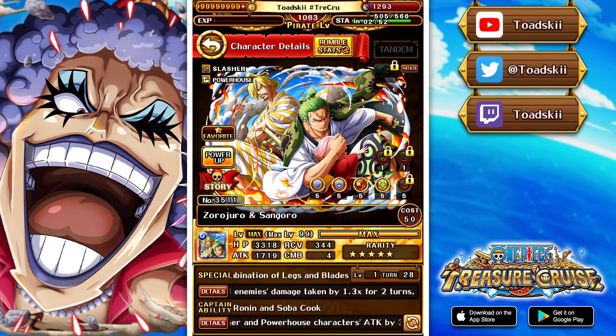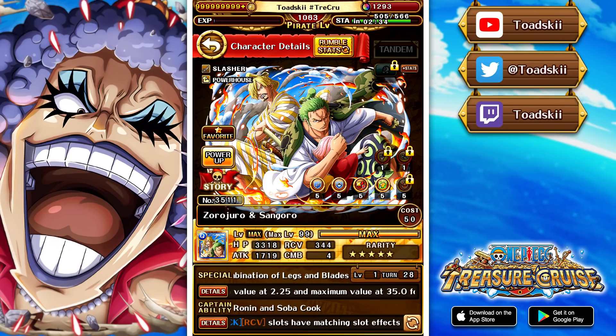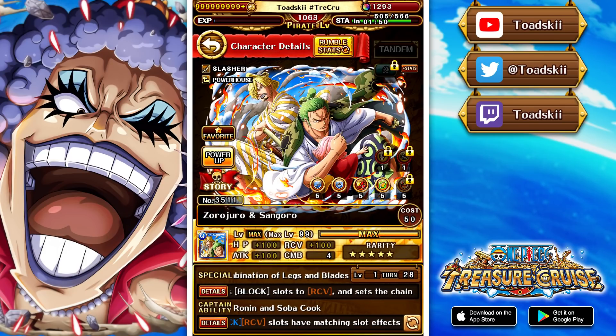The next character is Zorojiro and Sangoro — a QCK Slasher Powerhouse. Their captain effect boosts those two classes by 3.5x with a 1.3 HP boost, and also gives you STR, QCK, and RCV slots as matching. That's a really nice captain effect for a free-to-play captain. Their special increases damage taken by enemies by 1.3x for two turns, does 100x his attack in typeless damage to all enemies, changes block slots into recovery, and gives a chain boundary starting at 2.25x for two turns. The fact that this free-to-play unit both increases damage taken and gives a chain boundary is phenomenal — legit one of the best free-to-play units released this year. When limit broken, they also make recovery beneficial to your team.